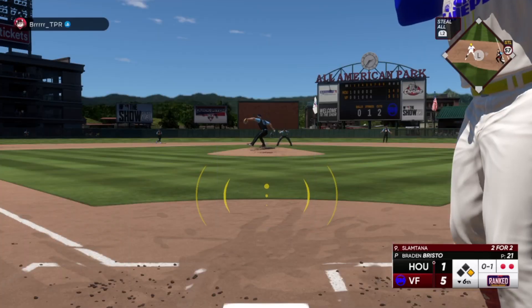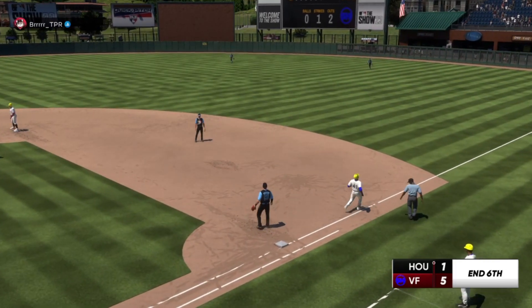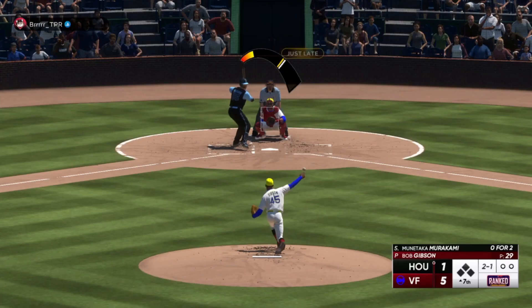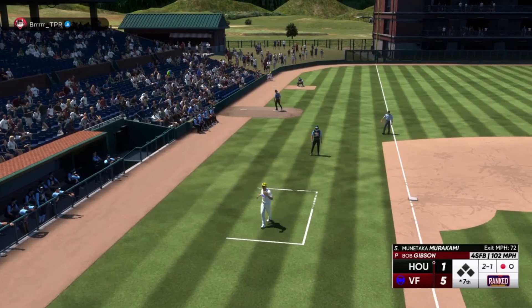At the belt and fires. On the ground, right side — sends it to first, and that is that. Swing and a pop-up in foul ground. Machado settles under this one. One down.